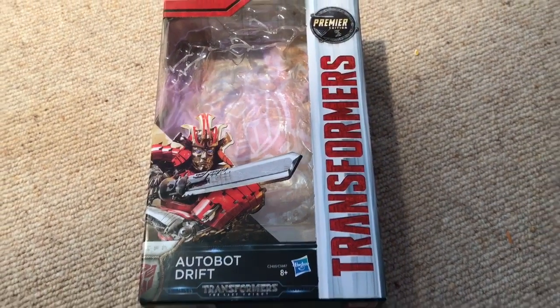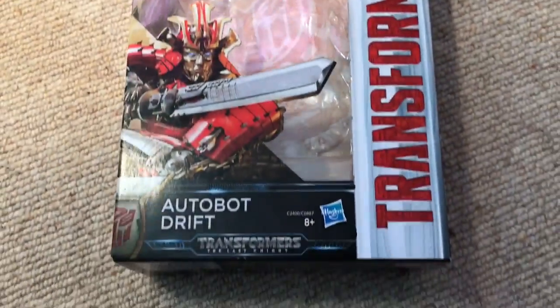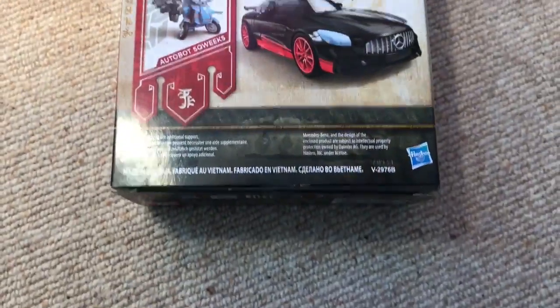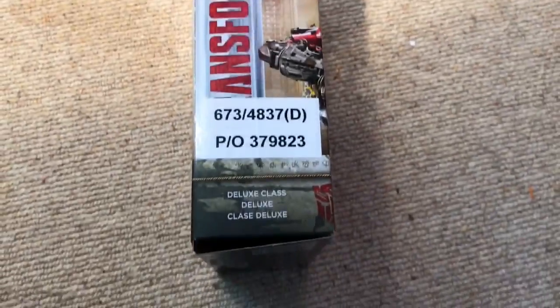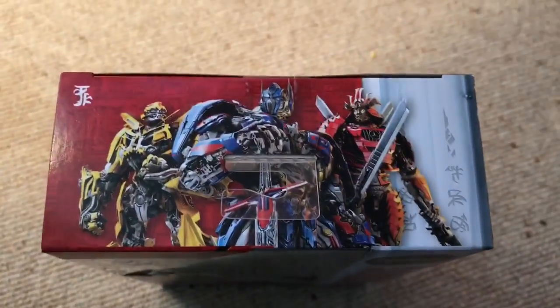First of all we'll take a quick look at the box — the front, the back, the underneath, the side, the other side, and the top.